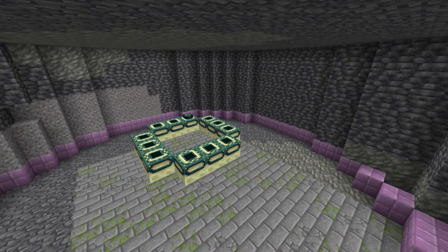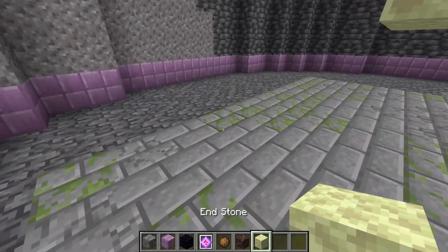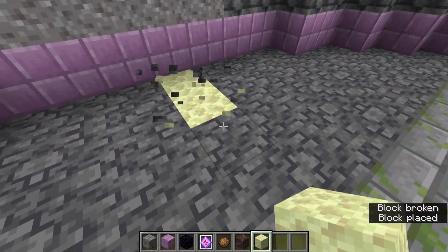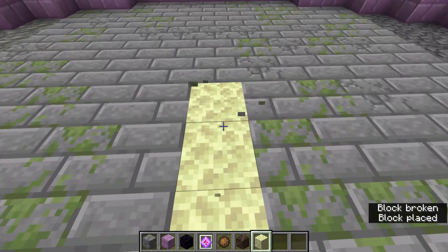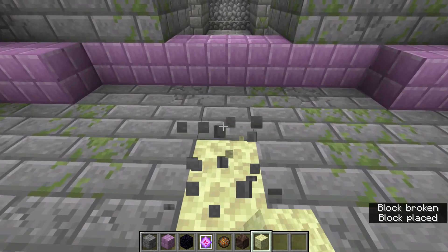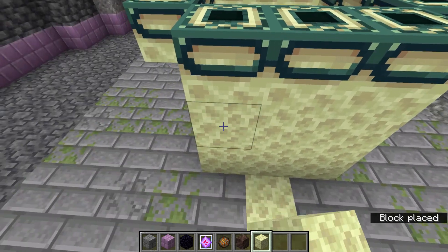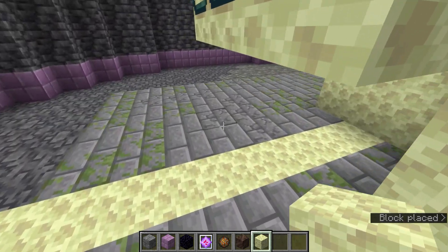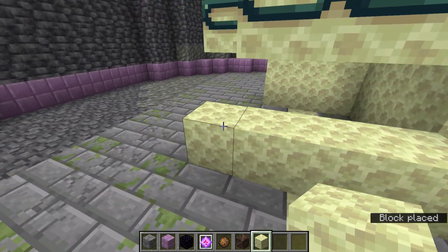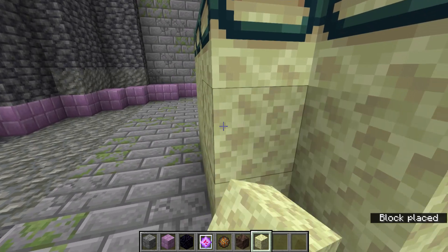Now we have a circle in the center of the room — I've outlined it using some purpur. Our next step is replacing the floor with endstone. It's blast resistant in case you have any mishaps with end crystals later, and it's quite plentiful. Also go under the end portal and place down endstone because it lines up pretty well, although not perfectly.